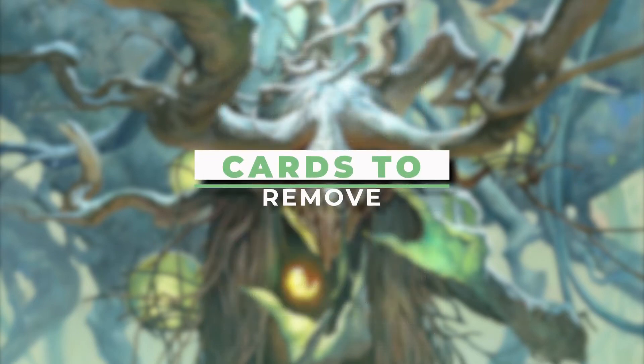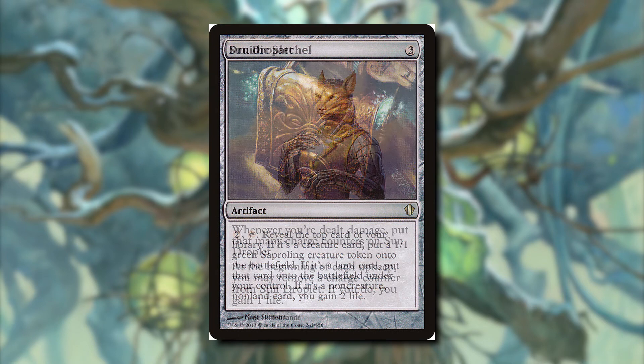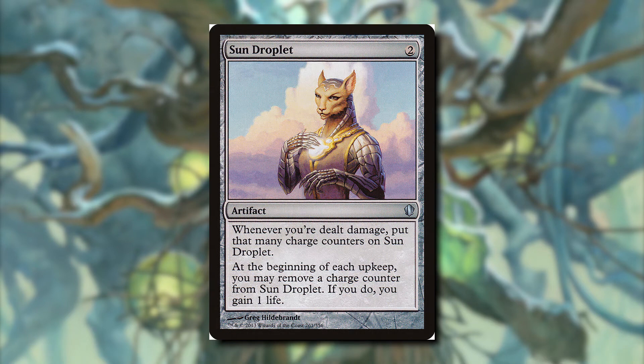Moving on to the cards I'm taking out. First, Druidic Satchel: pay two to reveal the top card — if it's a creature, make a 1/1 Sapling; if it's a land, put it into play; if it's a non-creature non-land, gain two life. I see how it works but we can only do this once per turn. Sun Droplet puts counters on it whenever you're dealt damage, then removes one charge counter at the beginning of your upkeep to gain one life — not worth it when we can gain or lose life multiple times each turn.